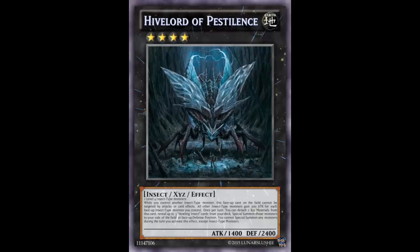Once per turn you can detach two XYZ materials from this card, reveal up to three Howling Insect cards from your deck, and special summon those monsters to your side of the field in face-up defense position. So you detach two materials and summon up to three Howling Insects. They each gain 200 attack for each face-up insect monster you control — so with this card plus three Howling Insects, that's four insects, giving each 800 extra attack. They'd all be 2100 beaters, but they're summoned in defense mode. If your opponent had nothing, you could summon this, attack, then detach and summon all three and attack — that would be close to an OTK.